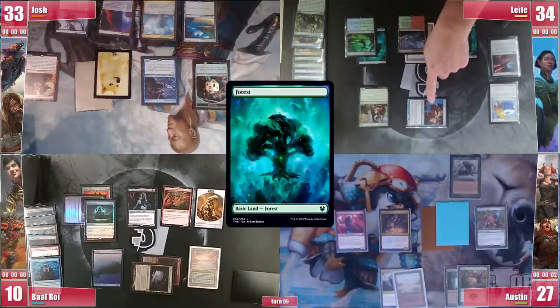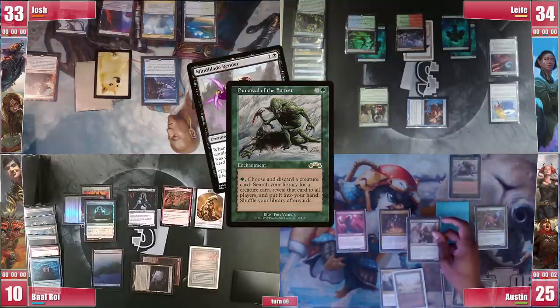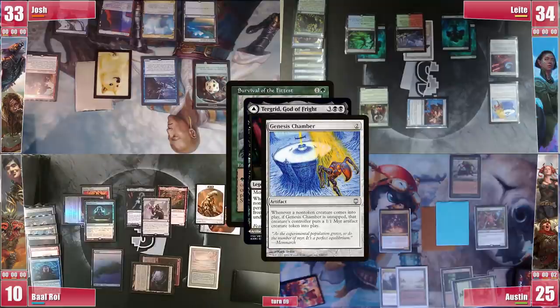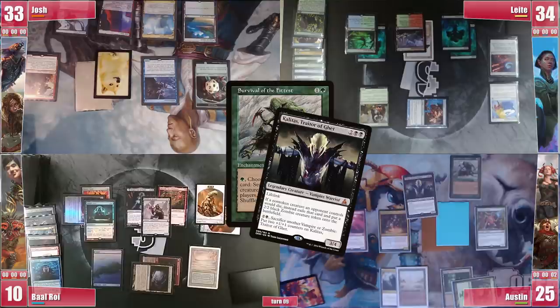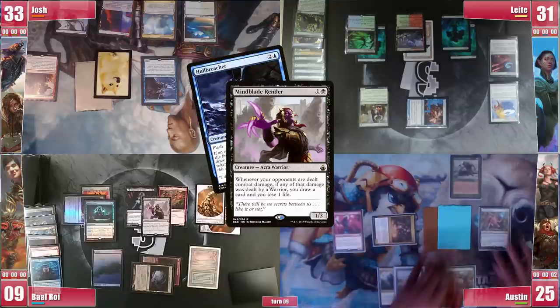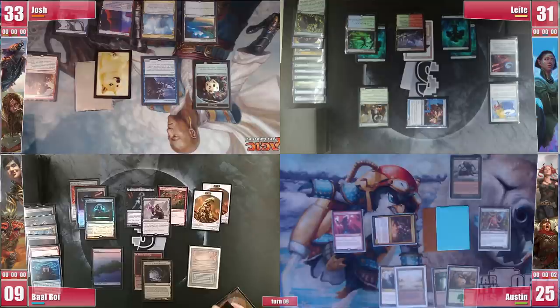Leite plays a Forest and swings the Pestermite at Austin before passing. In his end step, Austin activates Survival discarding Mindblade Render to which Baal ponders if he wants it or not. But as the board grows larger he rather has some more blockers, so he takes it despite being a useless pinger to him. Austin gets a Kalitas, Traitor of Ghet and goes to his turn. He directly goes to combat swinging Azra at Leite, triggering the Render making Baal lose one life and Josh get a Tapped Treasure. On Baal's turn he wishes to draw a wheel but doesn't so he just passes.